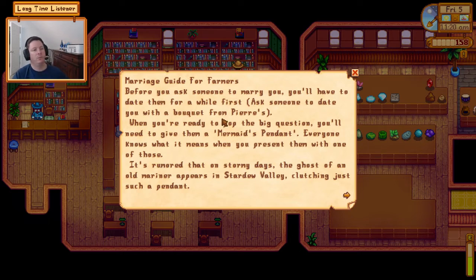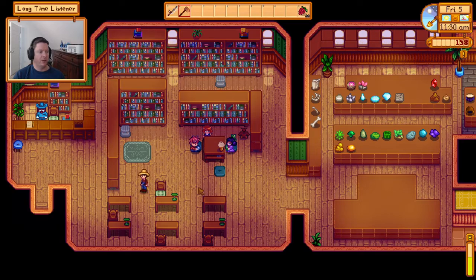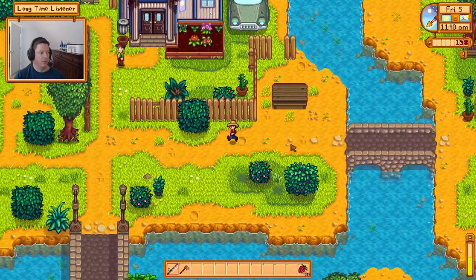It's a marriage guide for farmers. Before you ask someone to marry you, you have to date them first. When you're ready to propose you need to give them a mermaid's pendant. To date someone you give them a bouquet, but they have to like you enough — I think you need 8 hearts — before they'll say yes.